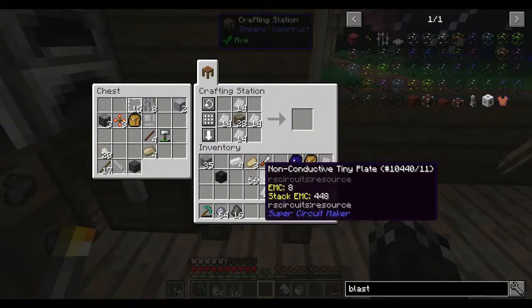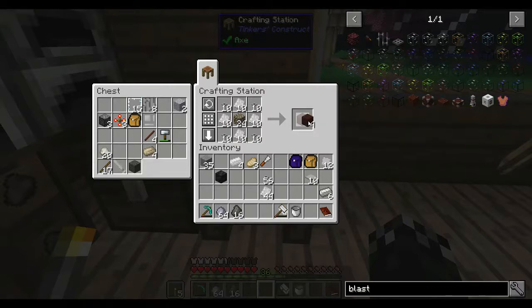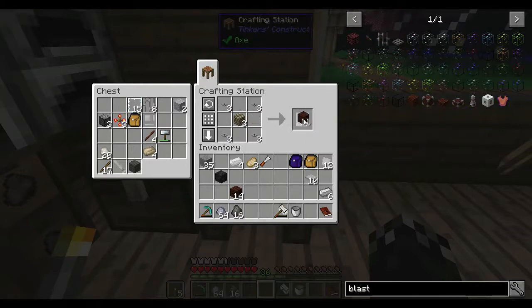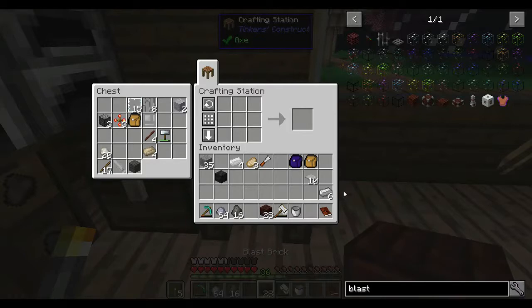I should now be able to get these Camonite bricks — put them in there like so. That's 14, and here's another 11. And then we should be able to do this. Awesome — that should be our 28 blast bricks.